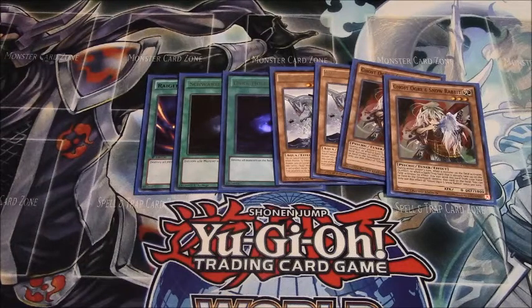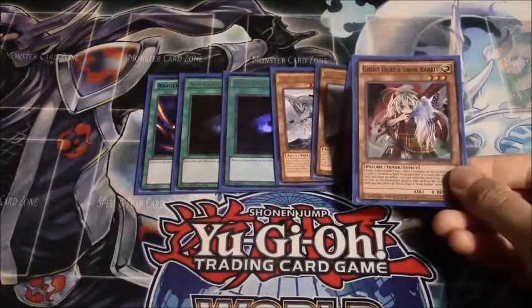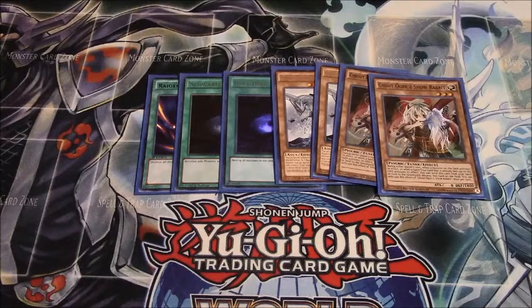Mermail is a terrible matchup — you could do just about anything going first and they will kill you regardless. They don't care if you have a Spirit Dragon. If you Maxx C they're just gonna kill you anyway. Ghost Ogre in hand allows you to actually shut them down by killing Megalosmasher when it hits the board and uses its search effect or double attack effect. You can hit Moulinglacia, you can hit Neptune, or you can hit Norden when it hits the board so that it fizzles out.